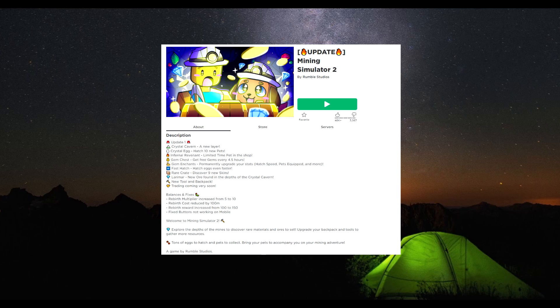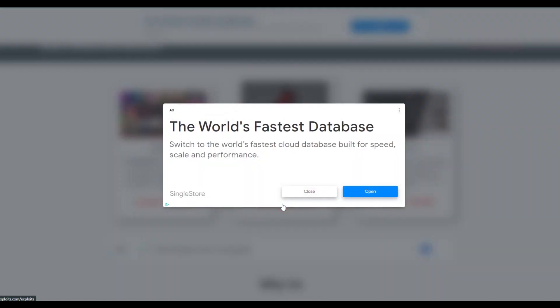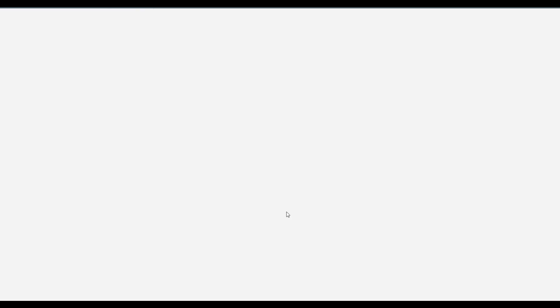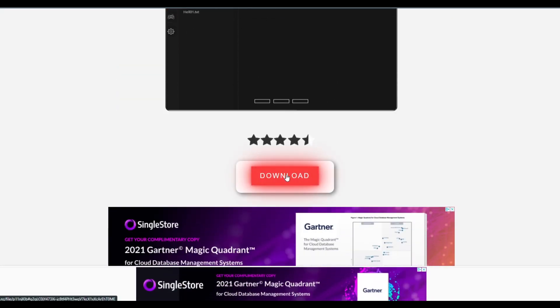So let's get right into it. You go to omgxplace.com — this link will also be in the description — and here you can download Zeus, as you can see right here. Just press 'all' or 'more' right here. After that you will see Zeus again, so just press on this download button right here. After that you will get to this page, so just press on this download button again.